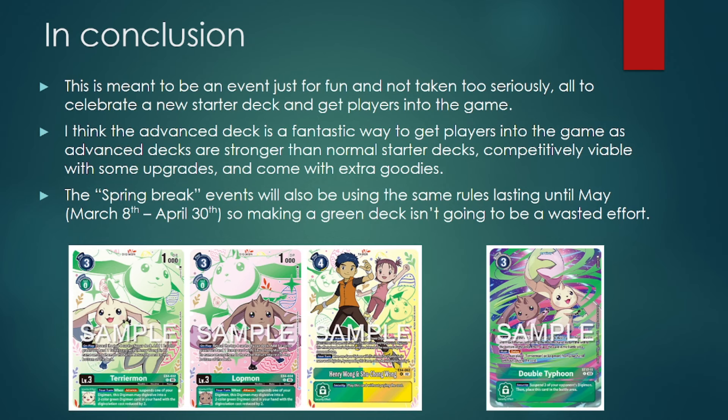We are also going to be getting more mono green events, which are going to be the spring break events. They're going to use the same mono green rules as the Double Typhoon Cup, and stores running these are going to run them all the way up until May. So investing in a green deck is not going to be a wasted effort because you have more mono green events to look forward to with some slightly different prizing. The prizing for the spring break events is going to be the winner card being the Double Typhoon option card, and the participation prize is going to be a pack containing either the EX4 Lottmon, EX4 Terramon, or EX4 Henry and Sue Tamer. It's just a good, exciting time to be able to get into Digimon, with a lower barrier to entry and a fantastic starter deck to begin with.